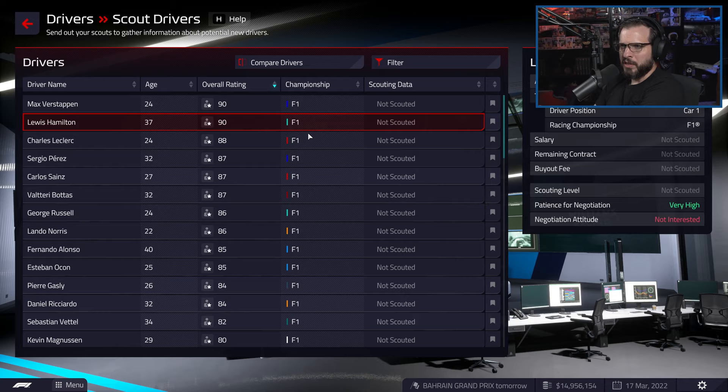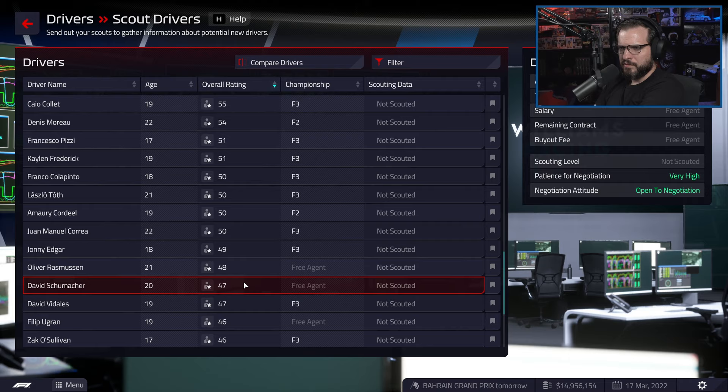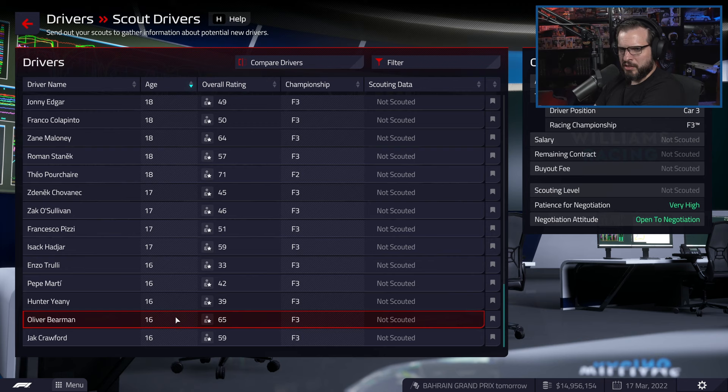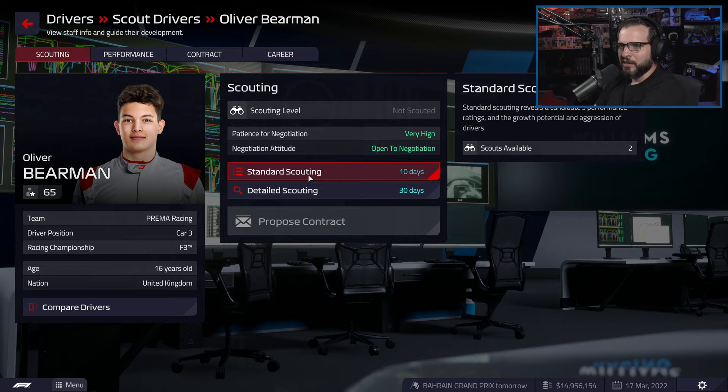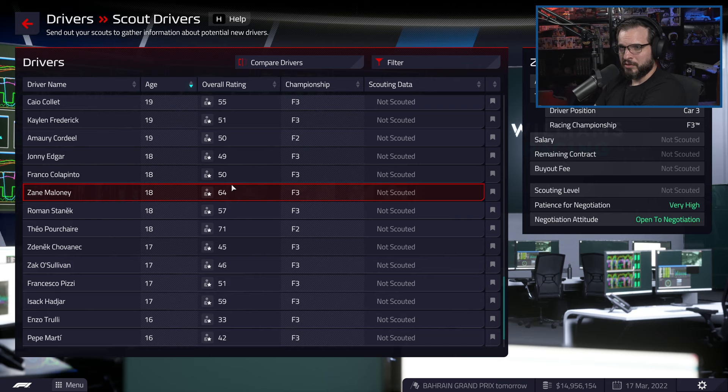Let's just go to the bottom of the ratings and find a 16-year-old. Oliver, rated 65 at 16 years old — that's pretty good. Let's do standard scouting on him. What about a 17-year-old? There's also an 18-year-old rated 71 — we might pursue him too. Let's scout Theo as well.